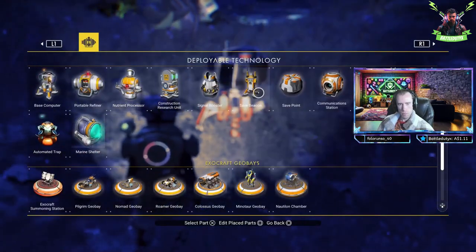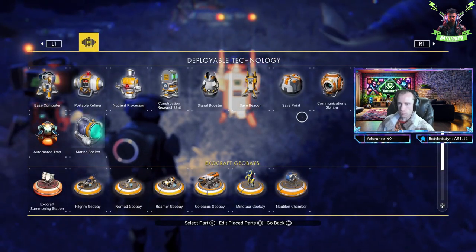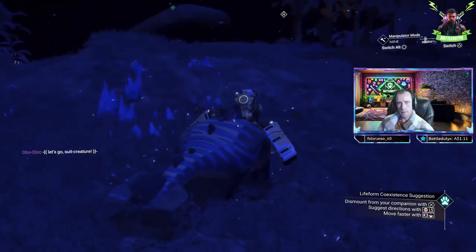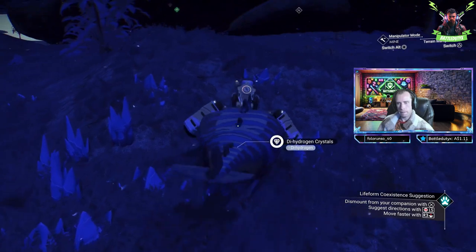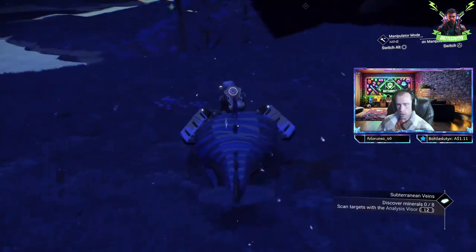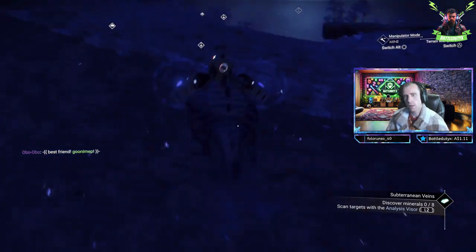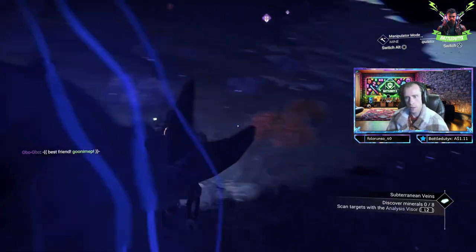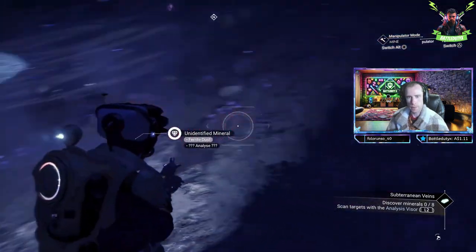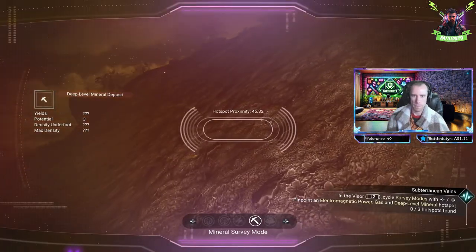As my adventure unfolds, I establish a base and a communication station dedicated to resource scanning. Initially, my mission aimed to eradicate toxic flora, but my focus shifted toward finding and scanning a specific vine impacting local plant life — a vine that poses a substantial threat to the surrounding flora. Throughout my exploration, I uncover intriguing discoveries, including ancient relics and diverse animal species, suggesting a rich tapestry of biodiversity within the environment.